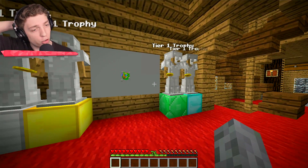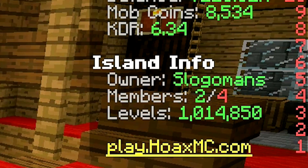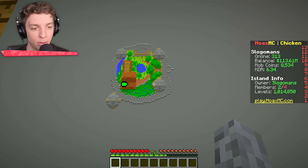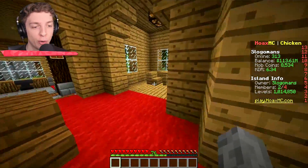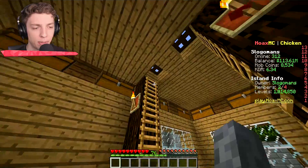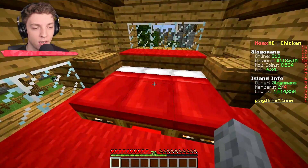Over here is a little entrance hall. We've got a couple of trophies — they increase the island value. Currently on the right, you can see we're at 1 million island level right now, which is pretty decent. This is a map of the sky block. And you might notice I've got $113 million — I've been playing quite a bit. If we continue through, I've converted this area into like a little dining area. This is kind of my workstation place. Bedroom's looking fine, as always. Look at the size of that bed — that is a comfy bed.